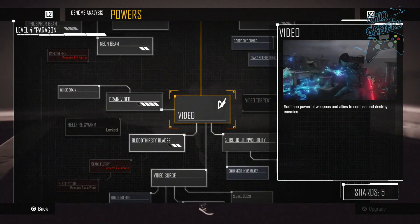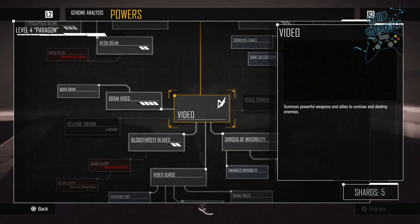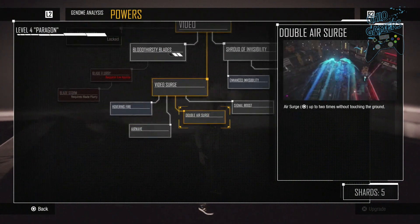Next you want to make sure you have the video power, and you want to buy the Airwave skill and also the Double Air Surge skill.